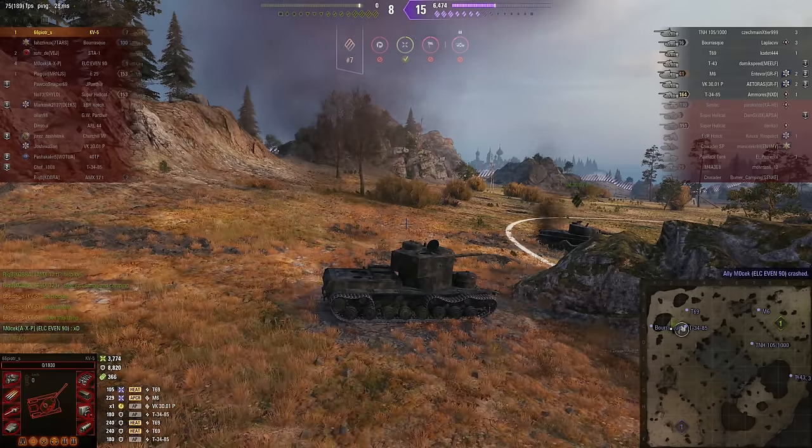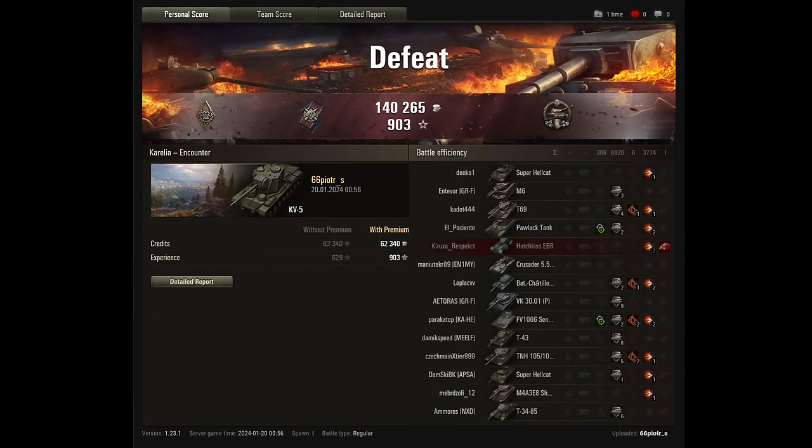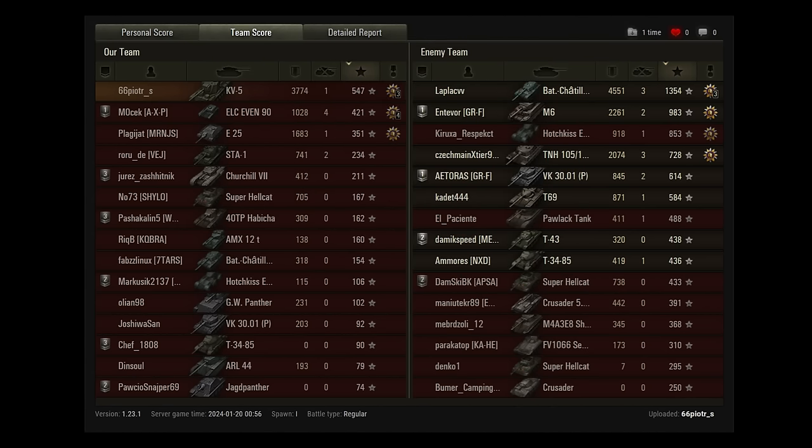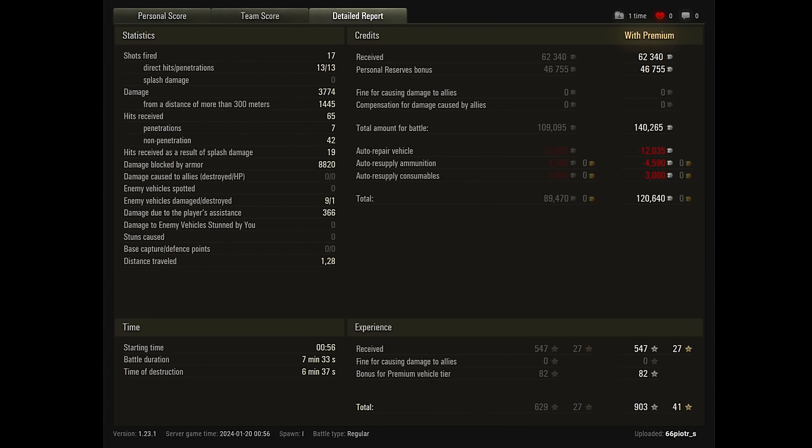No Steel Wall medal, unfortunately, because you have to survive to qualify for that, and Dave obviously didn't. But he did get the Cool Headed award, mostly thanks to the enemy team's incompetence, which allowed him to survive - 10 ricochets or non-penetrating hits in a row. He did more than 3,700 damage of his own, and while the damage blocked by his armor wasn't quite over 9,000, it was only 120 points away. Of the 65 hits he took during that battle, only seven penetrated, blocking 8,820 damage.